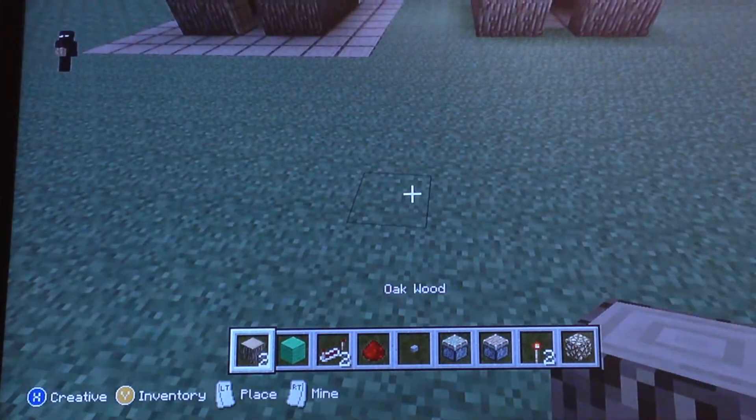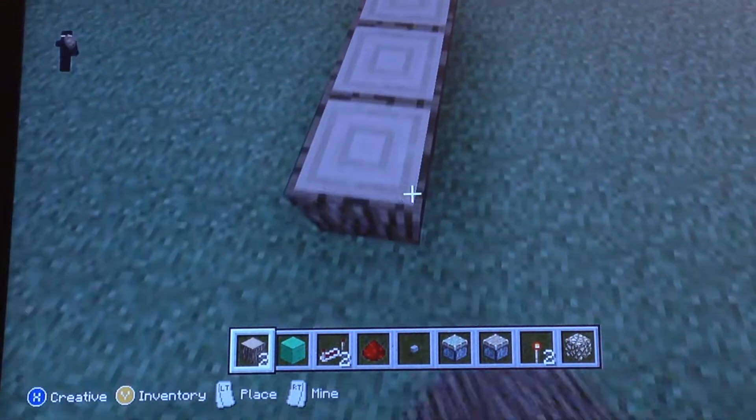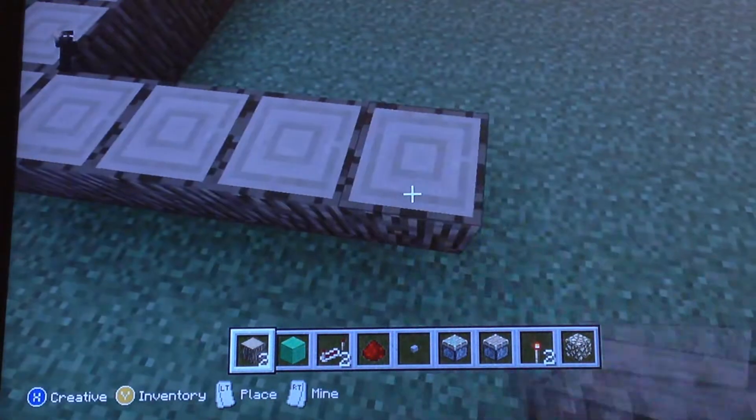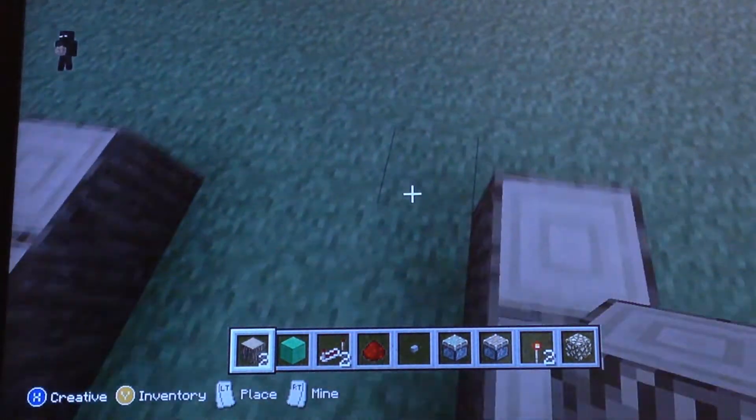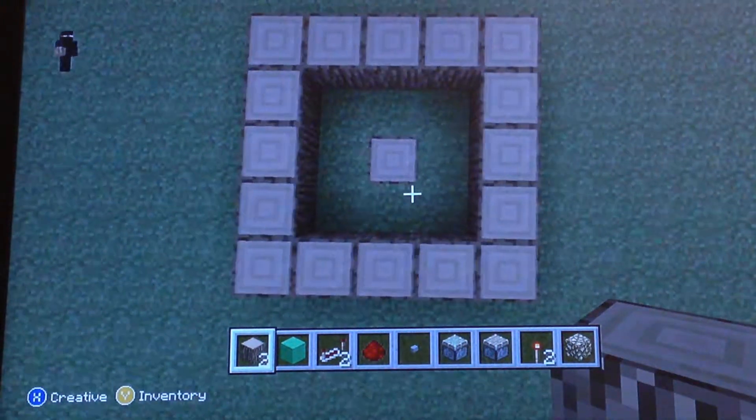What we're going to do is build a five-by-five house, like the one shown here. So we're going to count one, two, three, four, five, and then one, two, three, four. As you guys can see, there is a dead center to this.